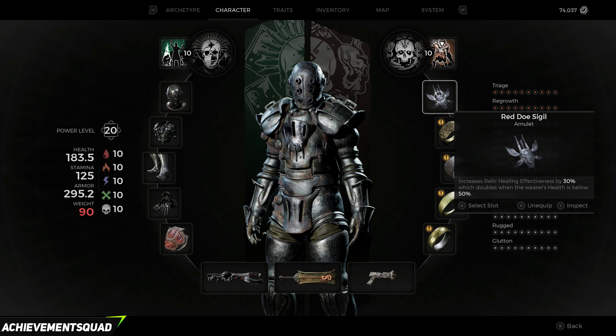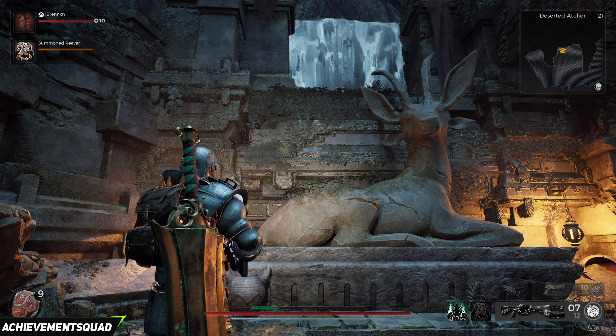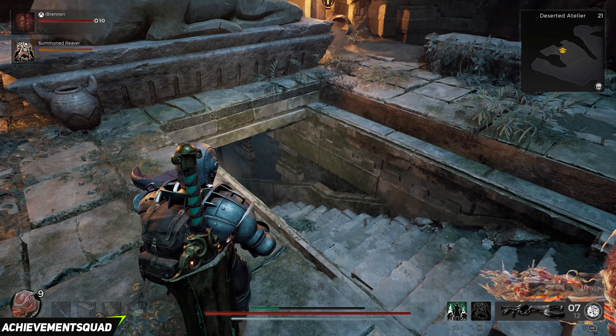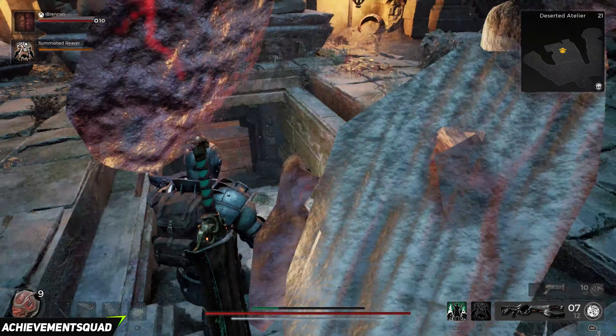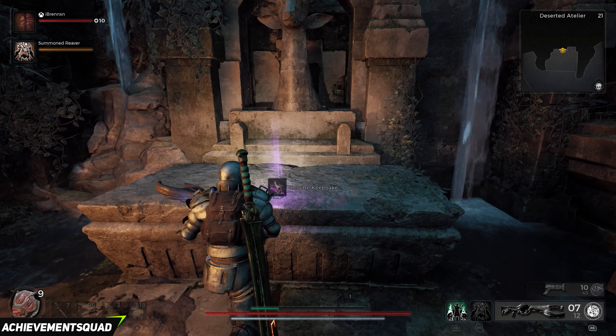You're going to need the Red Doe Sigil, which you'll get from the base game by giving the ornate box to Yasha's Empress. Make sure that you have this equipped, and when you're stood by the doe statue the floor will open up. As the floor opens up you'll be able to make your way down and grab the amulet from the altar just here.